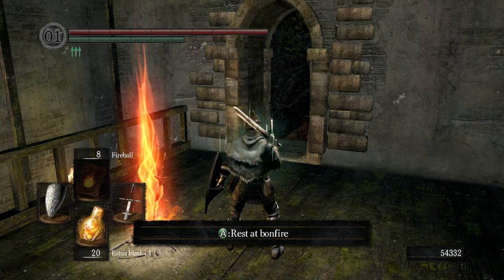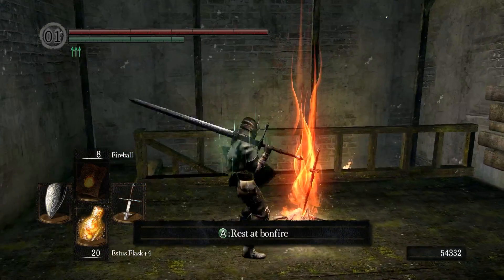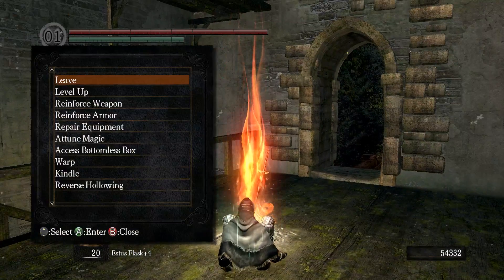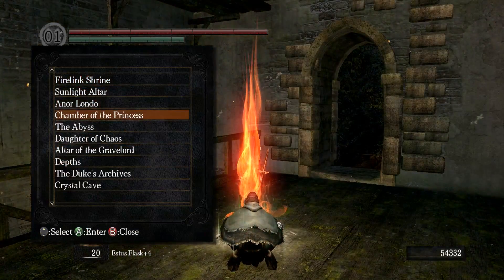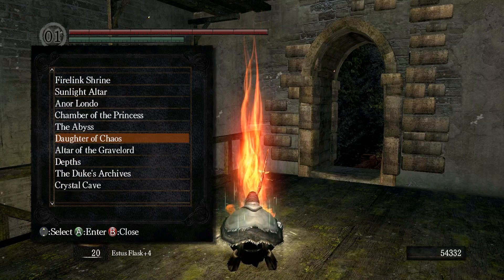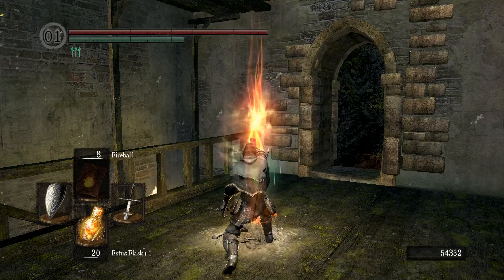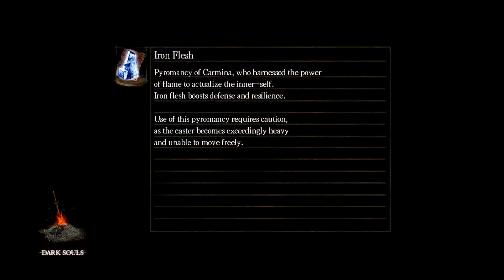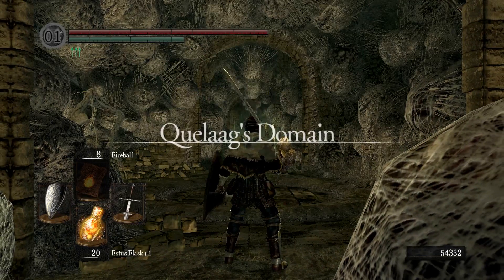We're going to the Demon Ruins, or the Quelaag's Sister bonfire, and we need to join her covenant. The reason I'm doing this is because I've never seen this side quest before - I'll explain when we get there. So with Sieglinde's Knight Solaire's side quest, we've followed him all over the game.